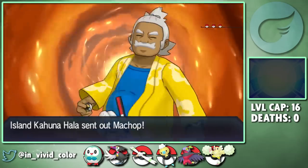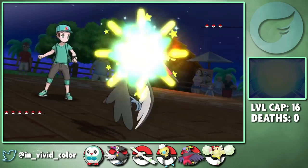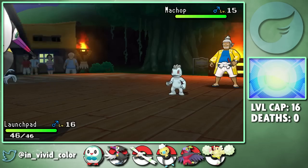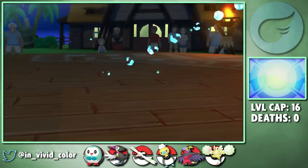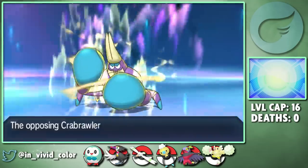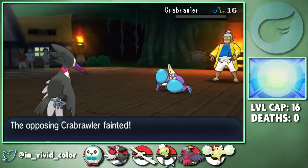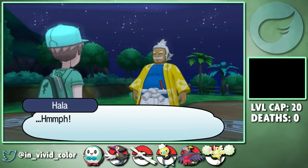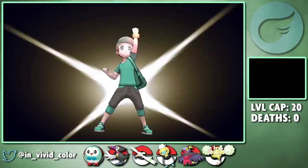Hala is the first big boss you fight in the Alola games, and Kahunas are insanely strong because of their access to Z-moves - they can be really difficult to plan for and muscle through sometimes. This is not one of those times, though. I lead off with Launchpad and Pluck just one-shots Hala's first two Pokemon, only taking a Fake Out from Makuhita, and it's not enough to one-shot his boxing crab. The Crabrawler does manage to get a fighting Z-move off, but Launchpad really steps up and lives on one HP and KOs it on the next turn. That is two narrow survives on one HP already, which is definitely concerning.